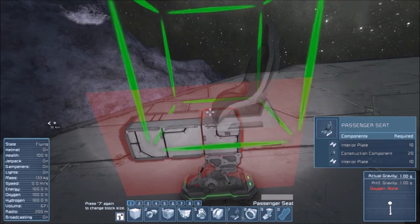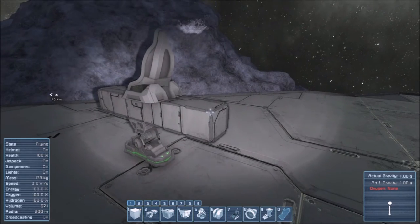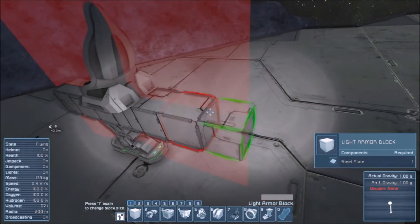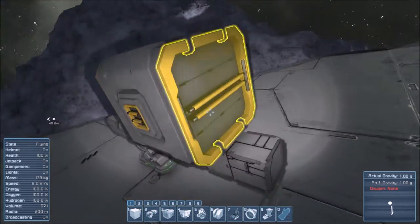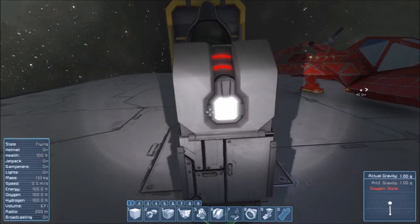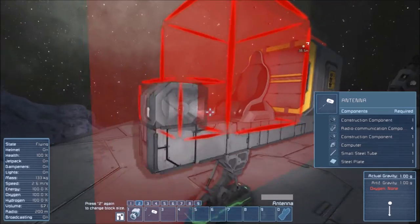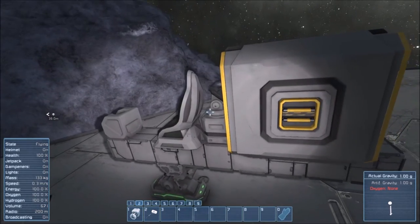Let's go ahead and place a passenger seat right there. We're going to extend this - one, two, three more blocks - and put our cargo container right there. It won't place, so we need to extend a little more - another three blocks. Swap that around, place that - looking good. You can control things with a passenger seat if you put down one of these remote control blocks. Make sure this little eye is facing forward like that, and you're good to go - almost - except you need an antenna. They changed all these blocks around, so I managed to find it. We're going to stick the antenna right there. That looks pretty, doesn't it?